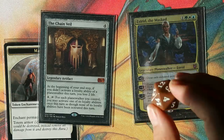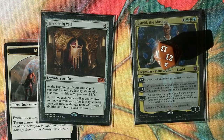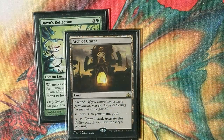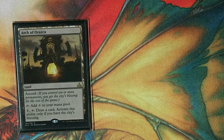Even without Forge of Heroes, we still generate infinite mana. Estrid accumulates infinite loyalty counters and triggers infinite land untaps. All you really need is something like a land enchanted with an aura that does something — for example, Arch of Orsaka, a land that comes into play untapped, taps for colorless mana, and for five mana lets you draw a card. Activate this ability only if you have the city's blessing. This means we can draw our entire deck because we can infinitely untap this land with Estrid.